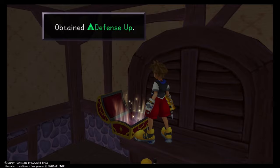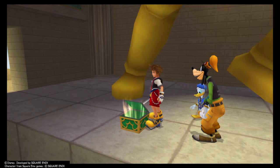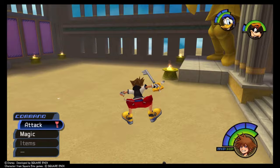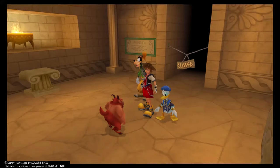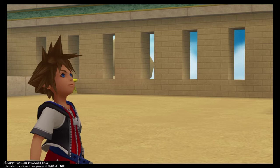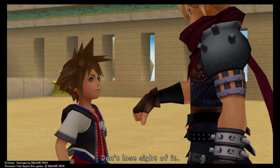Over in Olympus Coliseum are plainly visible treasures: first, a Blue Trinity on the left for a Mithril Shard, then a chest behind nearby pillars for a Mega Potion. The Blue Trinity on the opposite end gives Puppies 22, 23, and 24. Do Phil's Barrel minigame to learn the Thunder spell - since you can beat the entire game without stepping foot in the Coliseum, this all falls under optional content. Defeat Cerberus to get the Inferno Band and chat with Cloud on your way out for the Sonic Blade ability, regardless of whether or not you beat him.